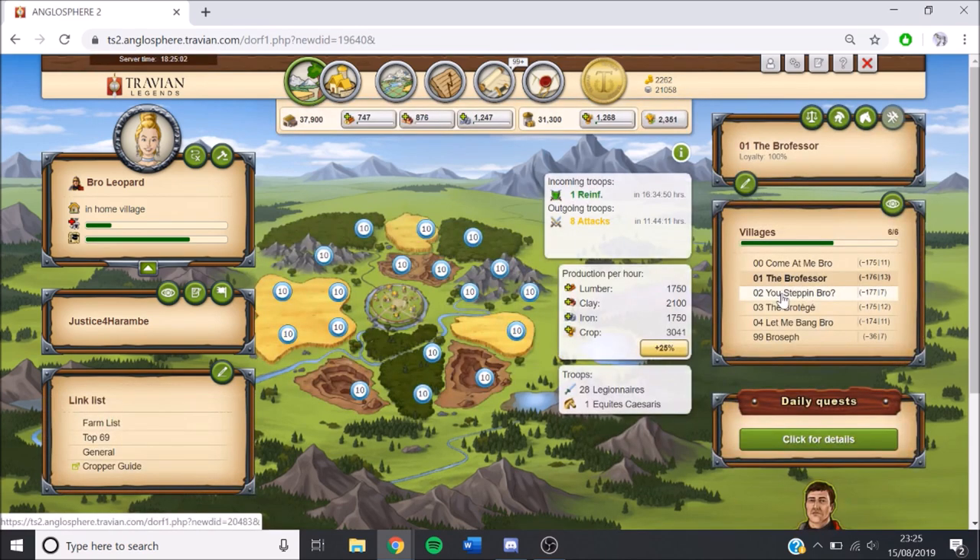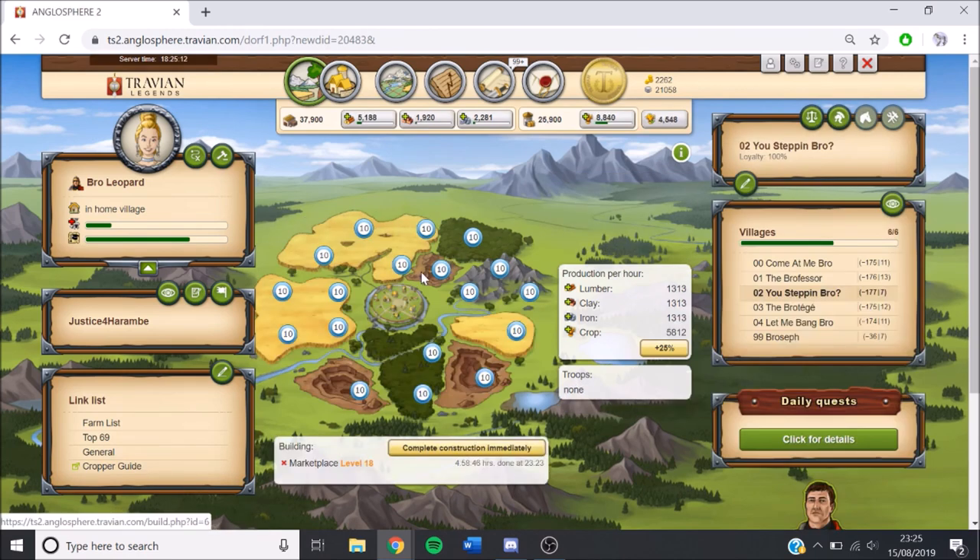Village 0-1 is maxed out. We're not actually raiding people — we're just sending fake attacks to an alliance that's got a load of multi-accounts and is harassing some of our members. Village 0-2, we've maxed this out and we've got a 50% oasis, so we're now on 5,800 crop an hour.